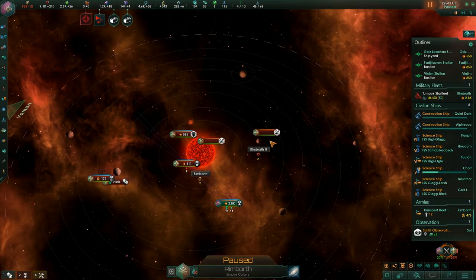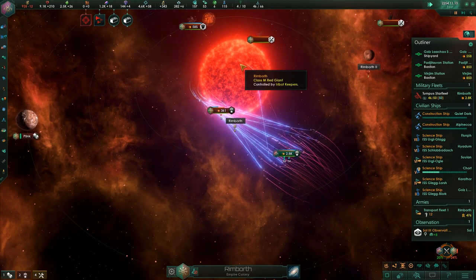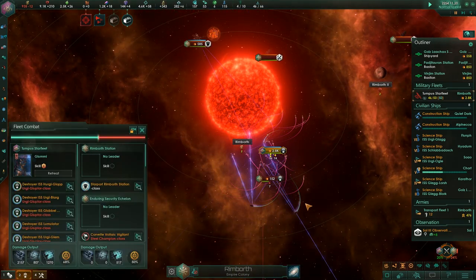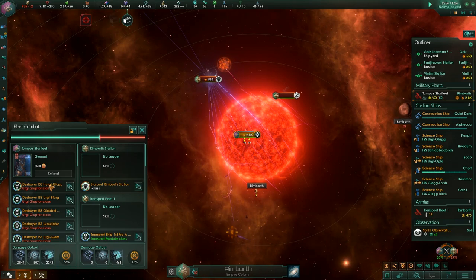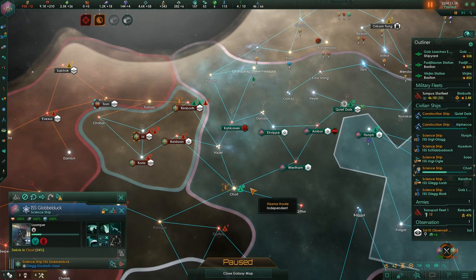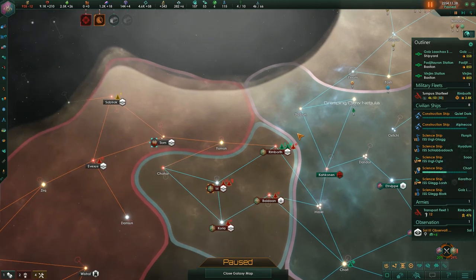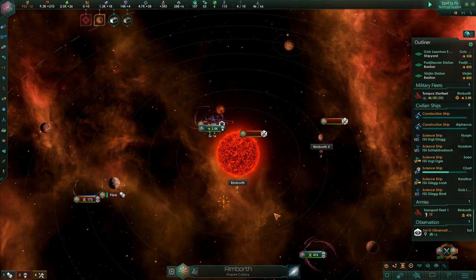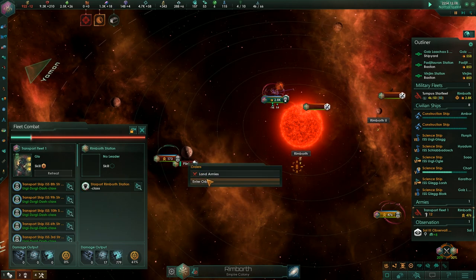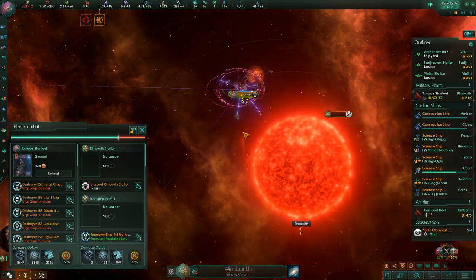We have a bit of a fight here: 411 plus a 585 spare station against our 2.8k fleet, which seems to have grown — it was 2.6 last time. We do automatically regenerate health, which is interesting. We have a science ship researching debris which has lots of deflectors in there. We'll get our armies to land once we've cleared the starbase, which is taking quite some time.